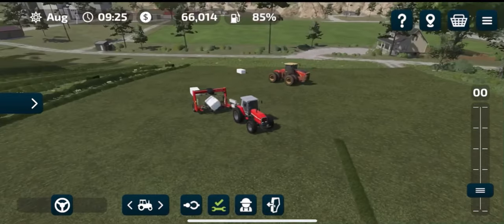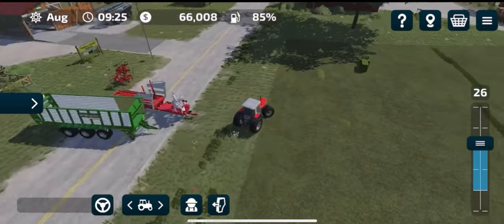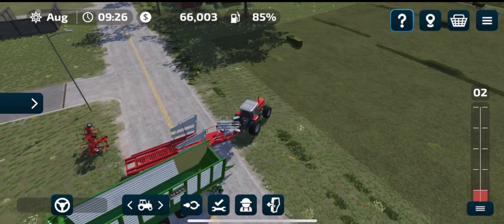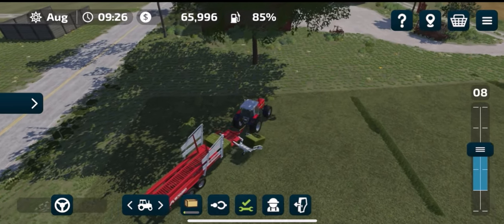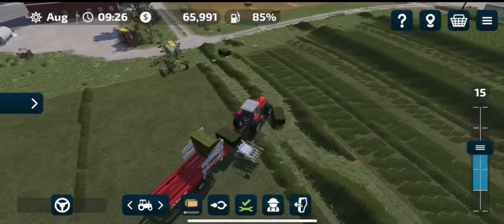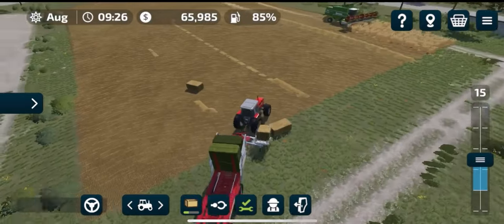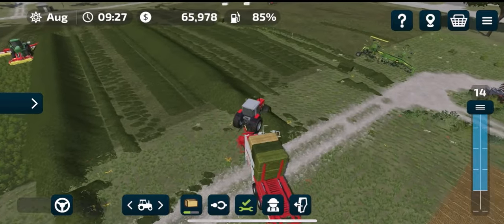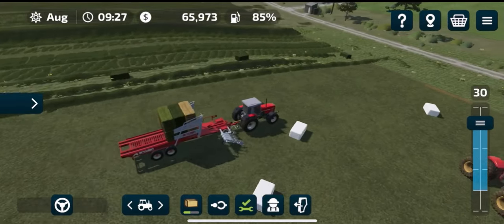Once you've got your bales, you're going to want to collect them up. With silage bales, if you've got a mixer wagon you can just drive up to them and it will mix it into a feed which you can give directly to your animals. For all other bales you'll need to collect them with a bale trailer like this. You can also pick up the silage bales with this as well if you want to put them into storage.